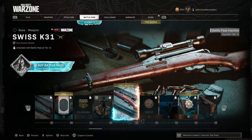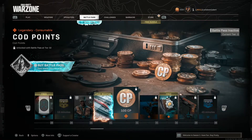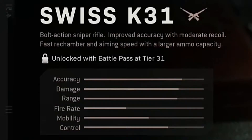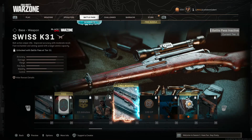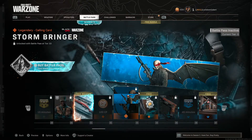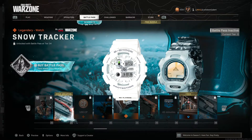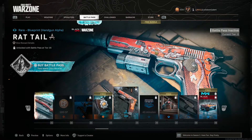This might be a new sniper - yeah, Swiss K31. 100 COD points. Click R3 to see the stats. I don't know what that is relative to the other snipers - bolt action. I like this little calling card right here. Looks like the G-Shocks that nobody wears. Another blueprint.